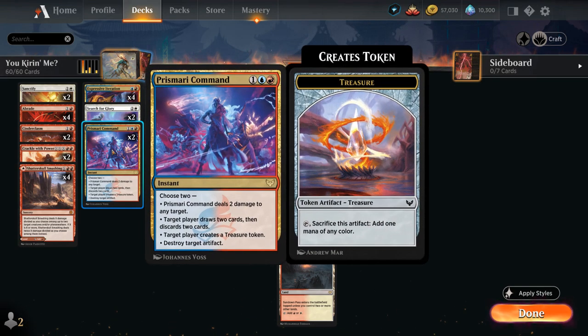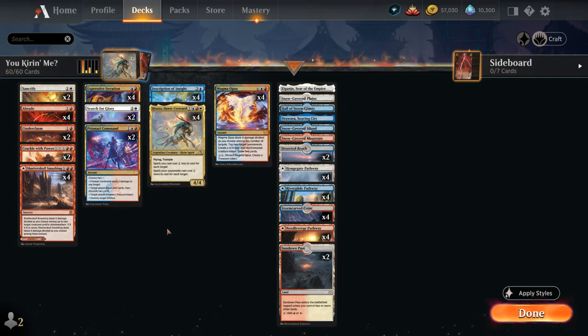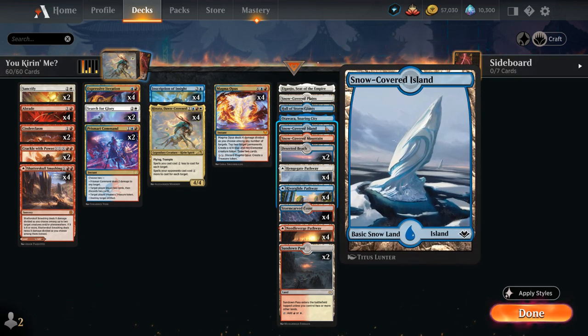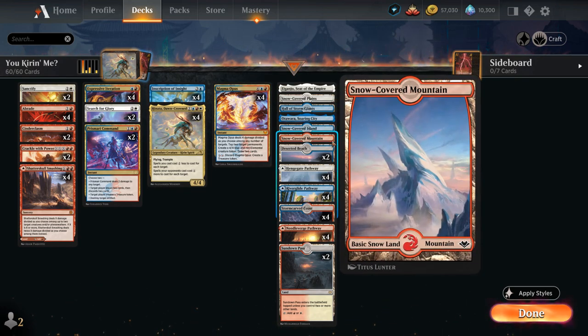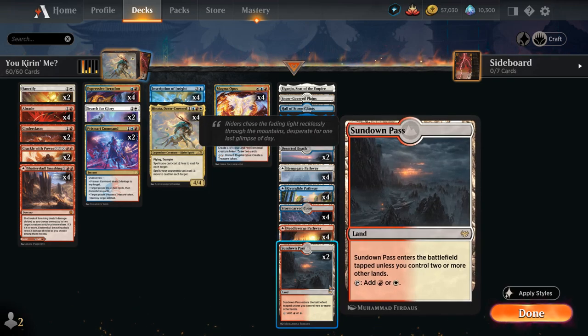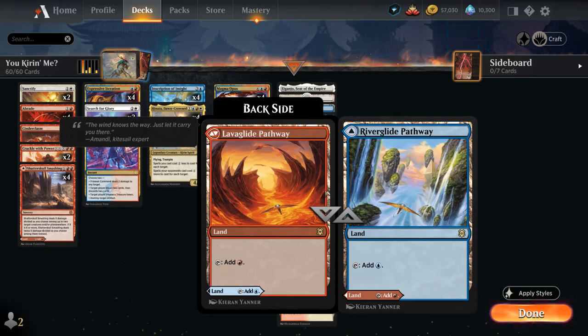We have 2 copies of Prismari Command, which is very flexible — dealing 2 damage to any target, drawing 2 and discarding 2, making a treasure token, or destroying a target artifact — and can typically be cast for 2 mana with Hinata. The manabase runs plenty of lands to avoid missing drops, utility legendary lands, 1 copy of Hall of Storm Giants as an extra win condition, snow basics to go with Search for Glory, and dual lands including 2 Deserted Beach, 4 Stormcarved Coast, 2 Sundown Pass, and all 12 Pathways in our colors.